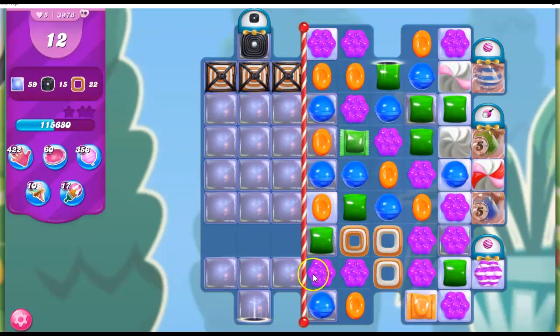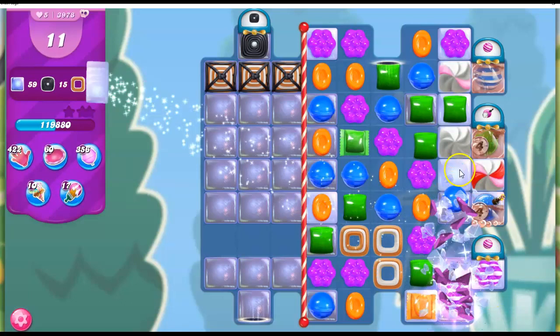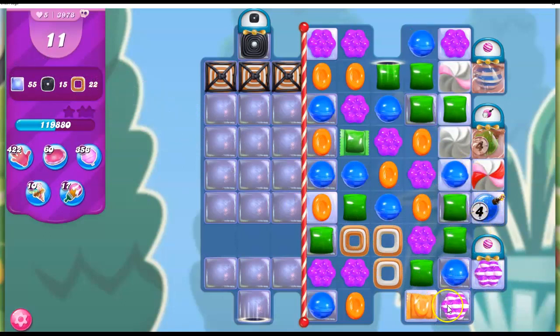I'm not even paying attention to what's happening on the board. Apparently I probably had a stripe that opened this up, and then all of that junk flows out here, and I've already cleared out the jelly here. So that's kind of nice. The game is suggesting I make a wrapped, but everything would explode. I'm going to make a stripe and set it up through here. It'll take this out, hit this, open it up, and clear out a lot of that frosting.